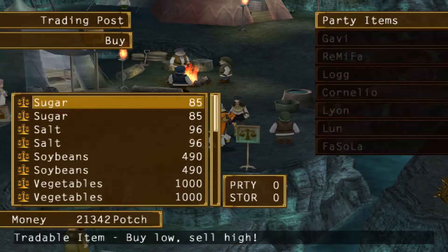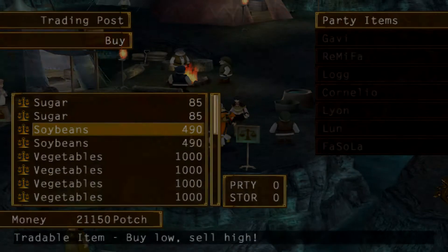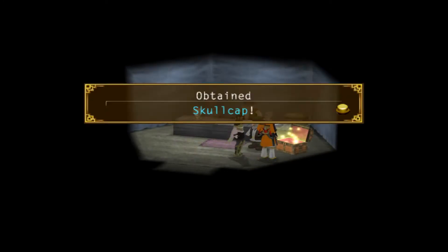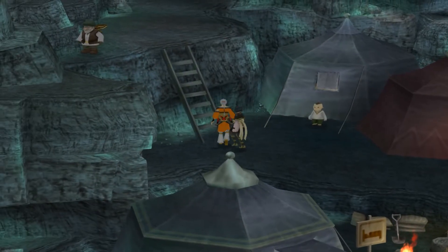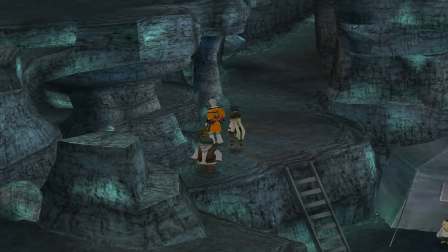The camp is small but actually has most of the vendors you'd find in any other town, though we can't use a blacksmith right now. We spend most of our poch on snazzy new armor before going off to find a skullcap, a helmet that we steal right in front of this poor man. Most of the dwarves here are surprisingly friendly but don't have anything terribly interesting to say, so we hit up a ladder.